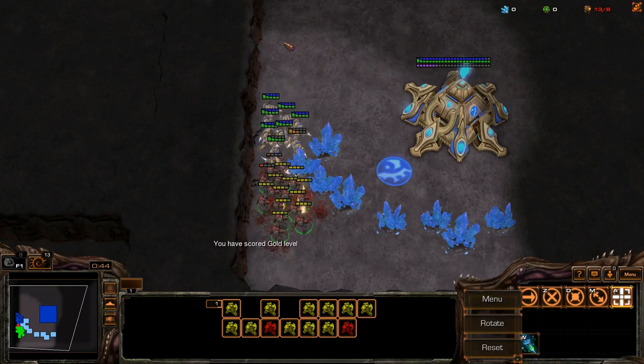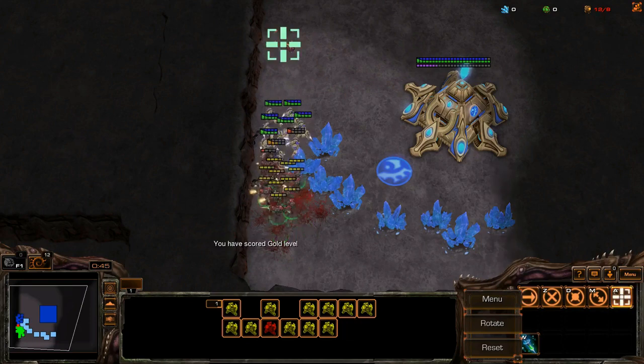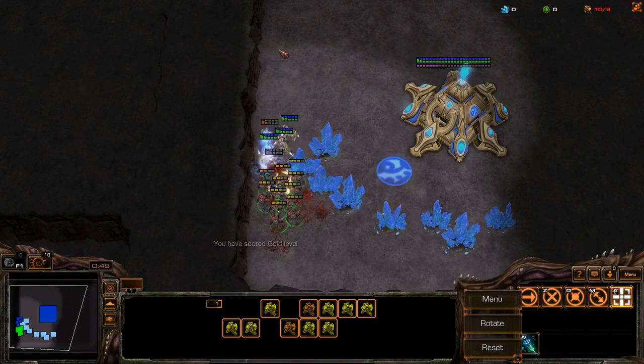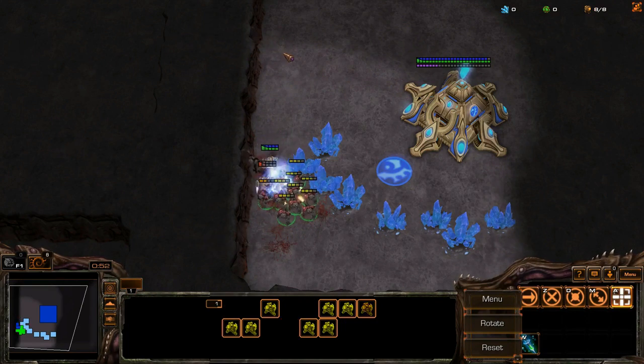To avoid this happening, when a Marine dies you should stutter step forward with your Marines. You can also reclaim space by stutter stepping forwards when a Zealot dies. If you do this correctly there will only ever be one Zealot attacking at a time, which allows you to win the fight fairly convincingly with eight Marines left alive.